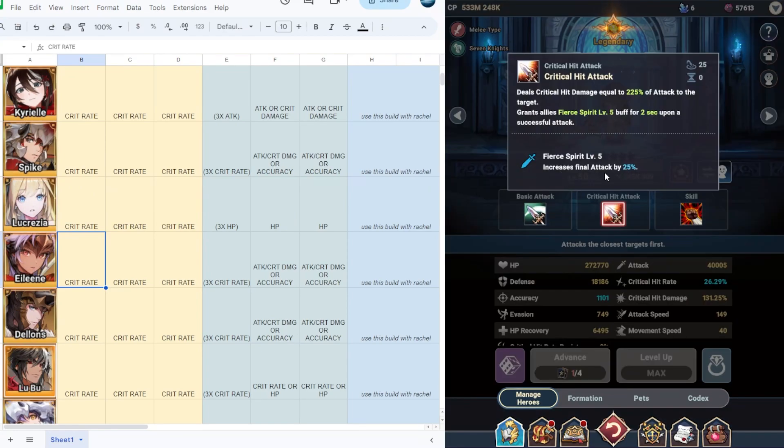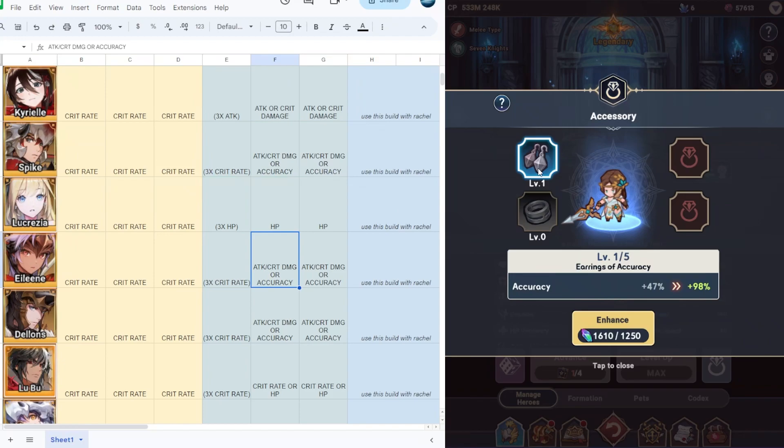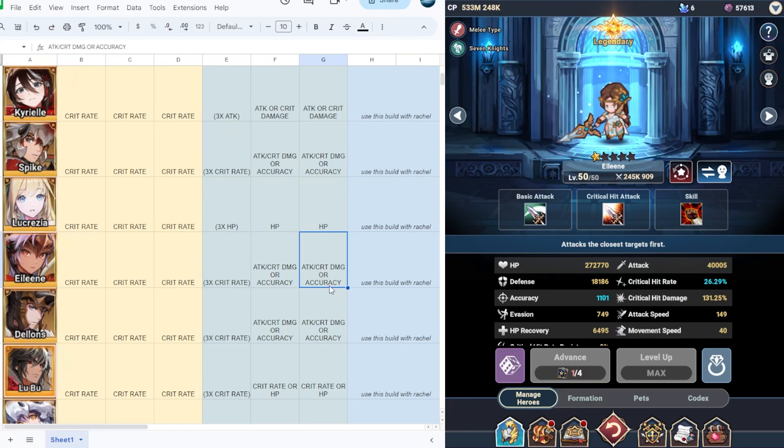Next is Eileen. Eileen improves the attack of all allies and has the aspire spirit at level 5, and also has an active skill which is paralysis. I would suggest full crit rate on Eileen early in the game. At level 50 at one star, full crit rate is still viable, and you can combine it with attack, crit damage, or accuracy. Use this build with racial.